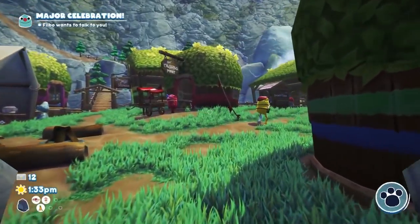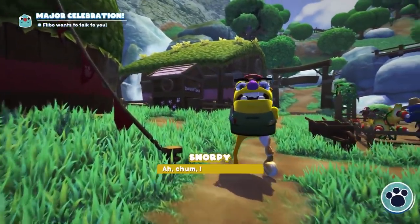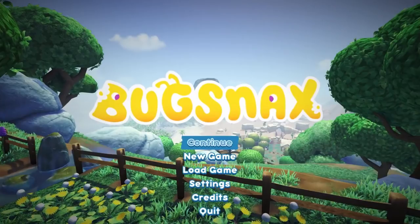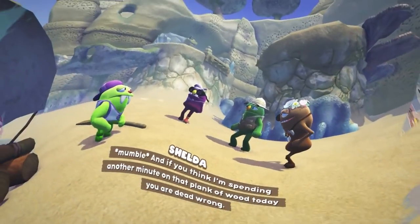To start this content, just talk to Snorpy at the center of Snacksburg after you've completed all of his side quests. If you've finished the game already, hitting Continue on the main menu screen will put you in Snacksburg before the point of no return, and from there you're good to go.